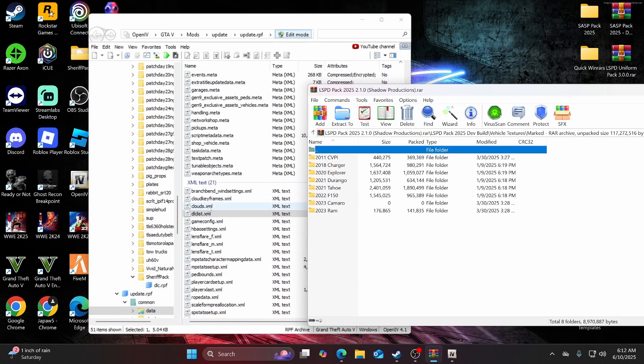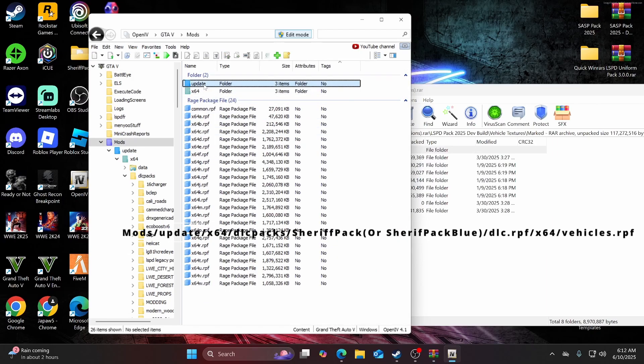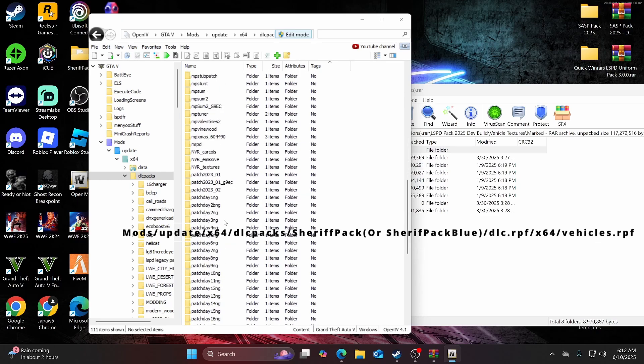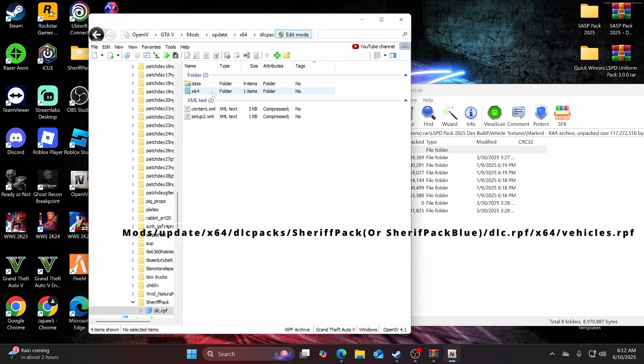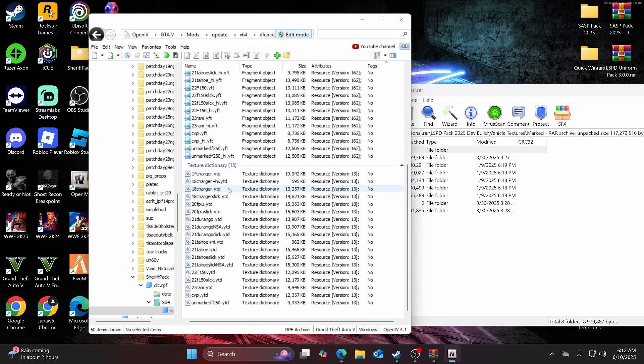Now in OpenIV you want to navigate to the path shown on screen, which is mods > update > x64 > dlcpacks. Find the sheriff pack — for me it's down here. Open it up, go to dlc.rpf > x64 > vehicles.rpf, and you'll find all these files. Scroll down to where you see the texture dictionary — everything you need is going to be below there.